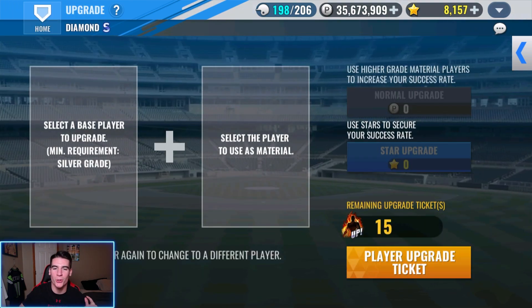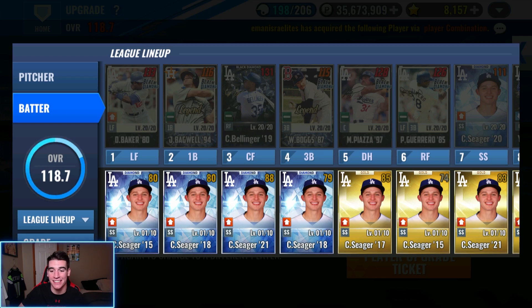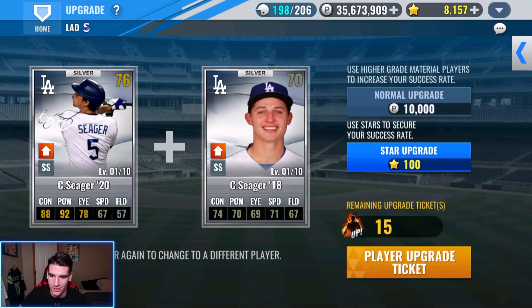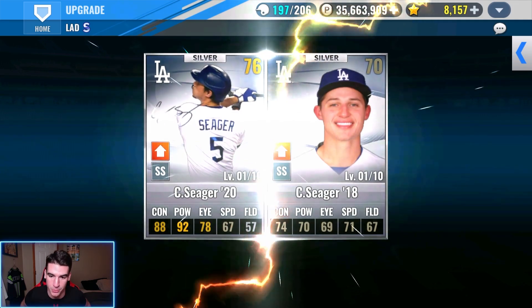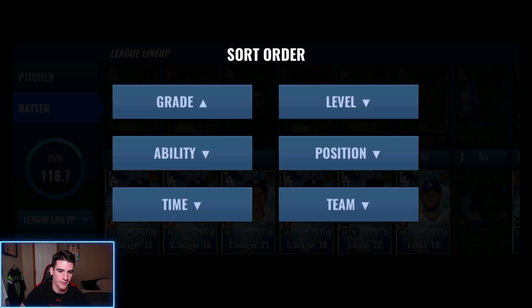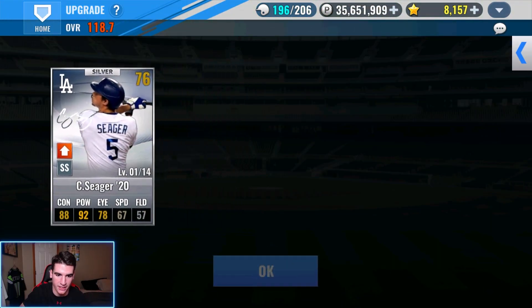So let's start out by trying to upgrade my Corey Seager 20 SIG. We kind of have a shortage of Corey Seagers — I don't know if we'll be able to get it done. We only have 18 Corey Seager cards and four diamonds, so we might have to use one upgrade ticket. I didn't realize I had 18 Corey Seagers in my inventory! That's successful — we don't have to use upgrade tickets now because we already got him to level 12 and there are four diamonds. We might not even have to use the diamonds, and I might just use those as special train on him as well.